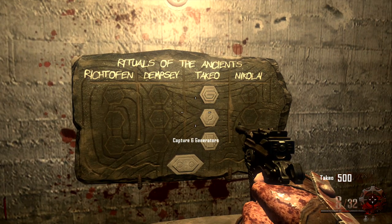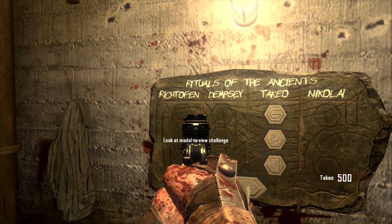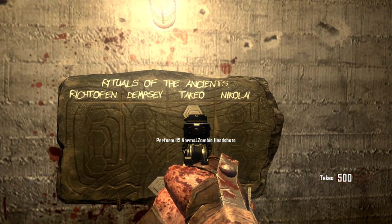If you want to find these challenges, they are in the spawn room where you spawn. That crate that I was looking at is in there, so make sure you turn around and have a look for that.